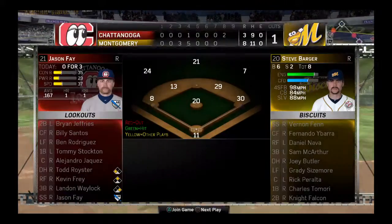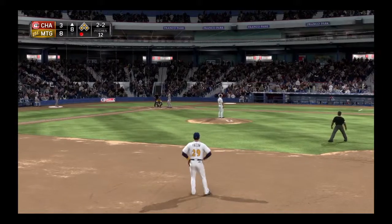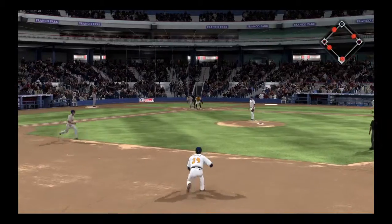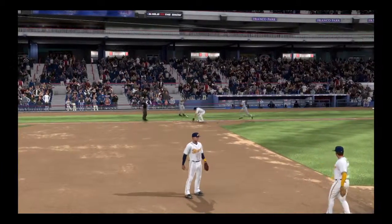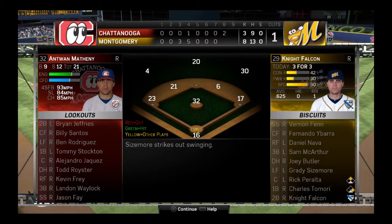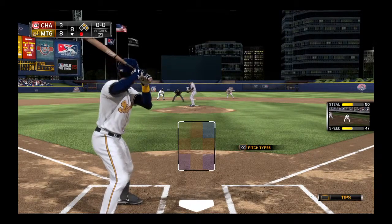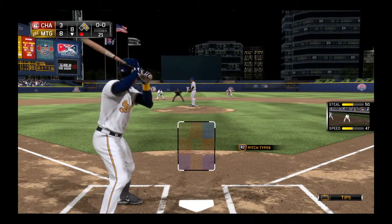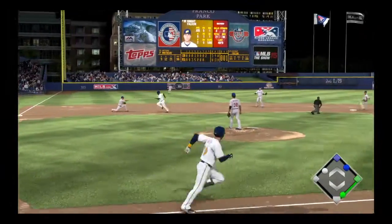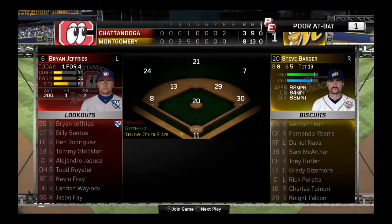He tries to work his way aboard but this one gets fouled off. On the ground towards second — one there — relay to first in time, and just like that the side is retired. Number 29 standing in, goes after the first pitch and sends the ground ball down to third — on to first as they get the double play to get out of the inning.